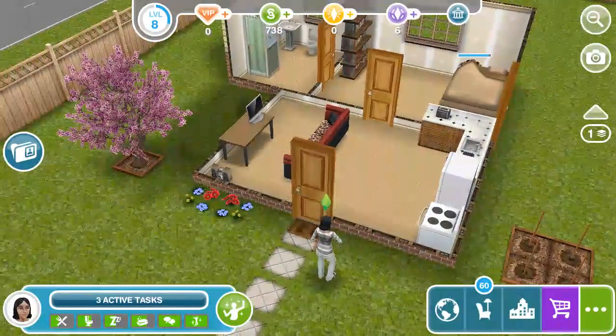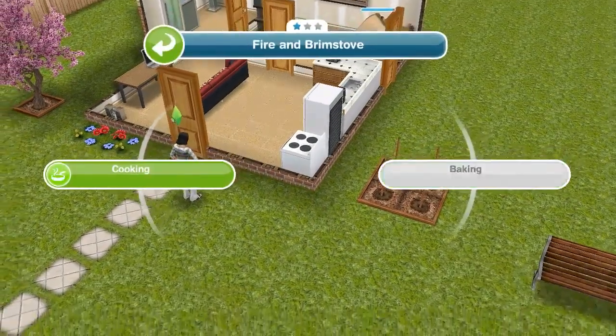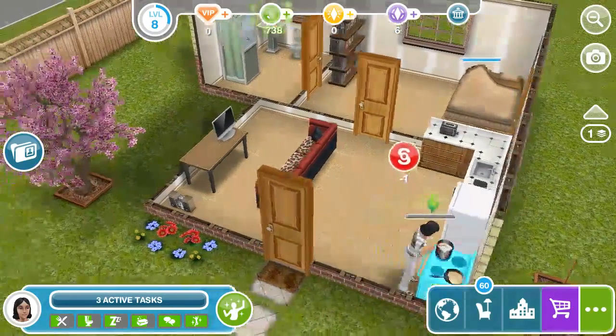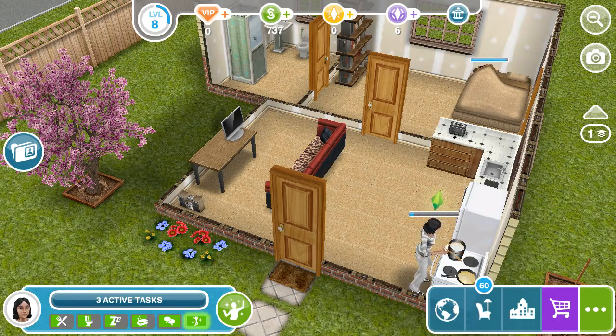While she's standing there, we're going to actually go ahead and make her bake something. We're going to make her bake the heart-shaped things, or at least let's bake some cookies. It gives us one simoleon — which is not that much money, just one measly dollar.